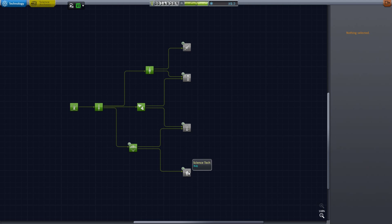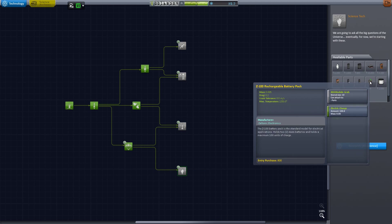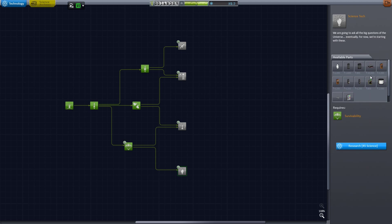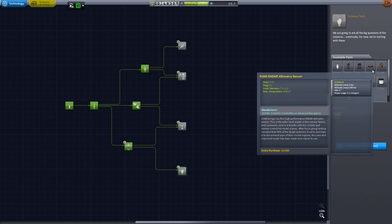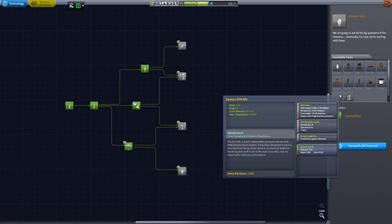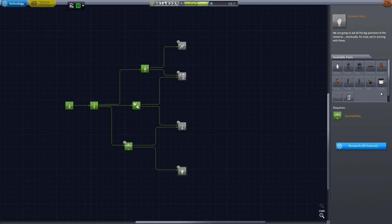So I have enough science to spend today. The first node I'm going to be getting mostly because it has batteries, and that's really going to help us out in the very near future. It also has a bunch of science-y things, and the best antenna at the beginning of the game. It basically allows any drones or any communication between you and Minmus, so that distance specifically.